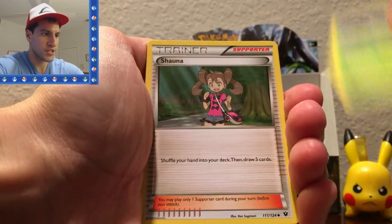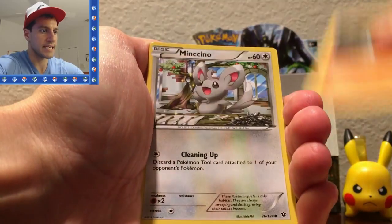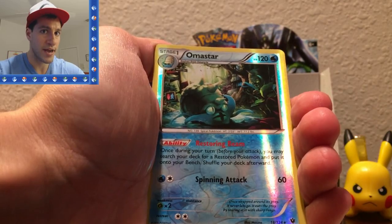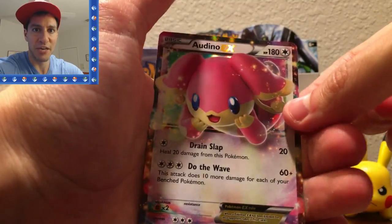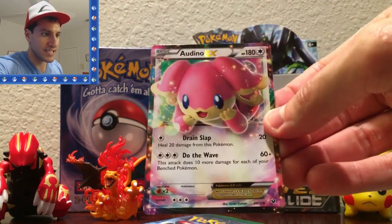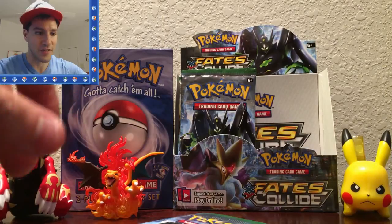From the Fates Collide pack: a Wormadam, a Servine, Shauna, Burmy, Carbink, Larvitar, a Diglett, Minccino, an Amaura — that's a reverse rare. Last time we had a reverse rare Amaura we pulled good stuff after it. And — seriously — this set just blew my mind. An Audino EX! Amaura, thank you! I'm going to put this over here safely.